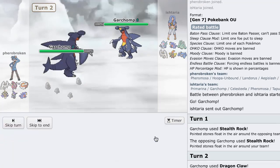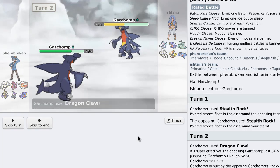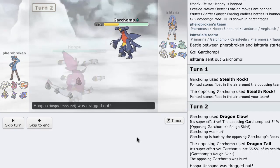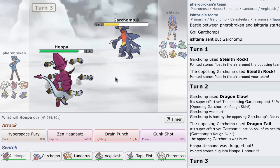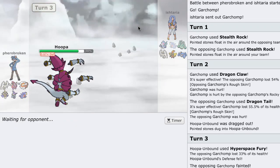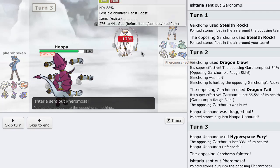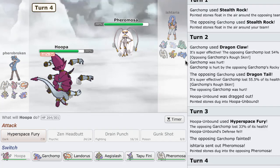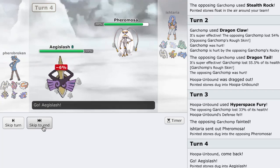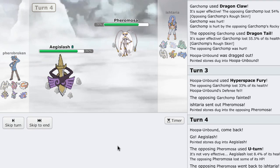There's Dragon Claw — he's definitely running bulky damage with Rocky Helmet. He Dragon Tails me out, takes some more damage himself, and I go into my Hoopa. I'll Hyperspace Fury and take that thing out. The good thing is he has two Fairies — I need to get rid of those. He goes into his Pheramosa, I go into my Aegislash as he just U-Turns, taking that Life Orb damage.